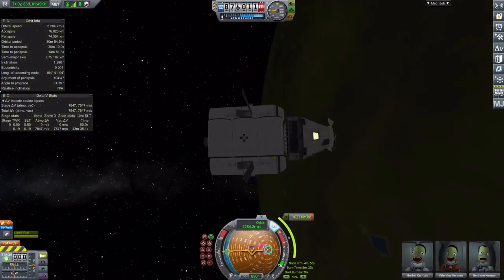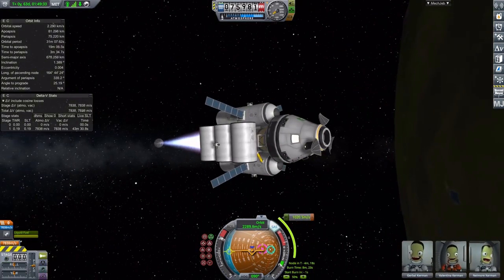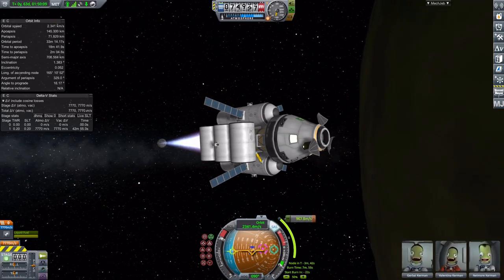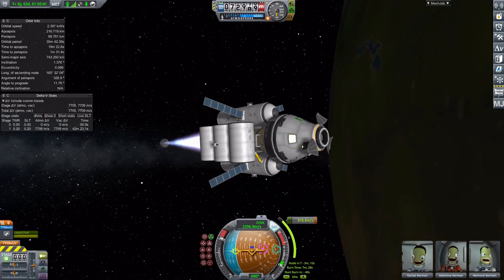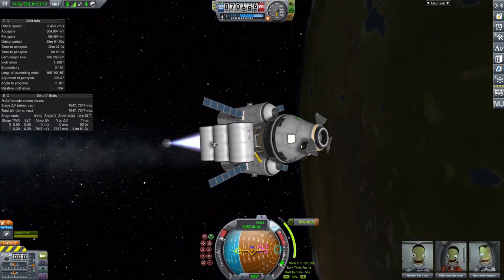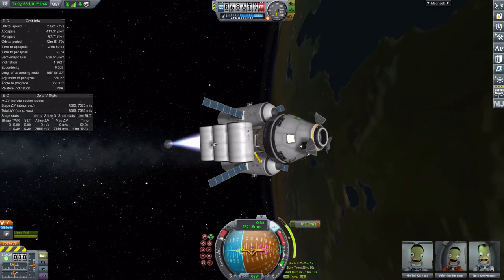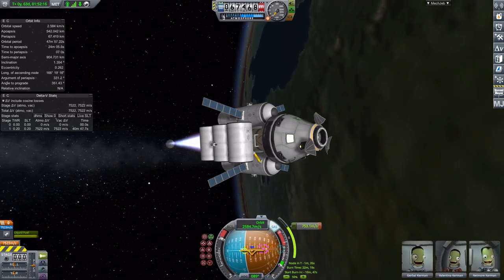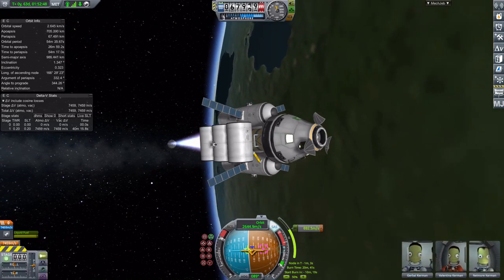It's similar to his ship. Today the Manly is embarking on another exploration mission and it is being sent to places yet unexplored in this save. We have Valentina commanding this mission, and it's got Gerbil and Nelmore along with her. They are blasting off now.